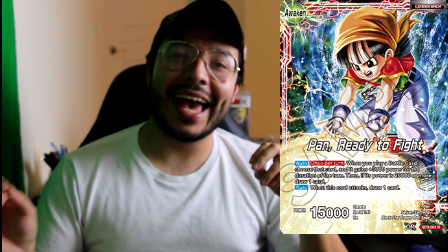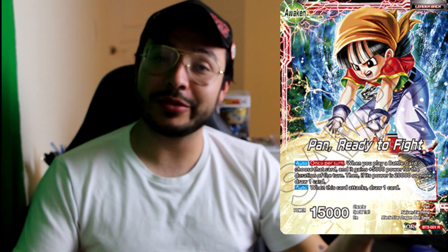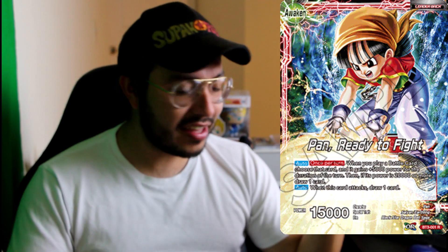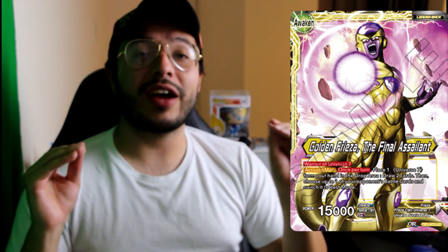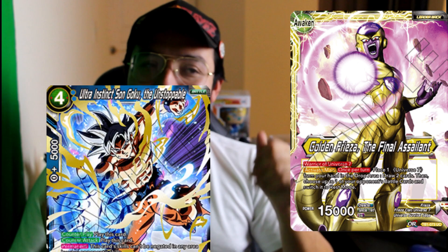The next red leader is Pan. Pan is such a powerful contender as well. These two red leaders are very versatile in this format because they both have counter plays you can respond to. Baby has self-awakening, but Pan also has that 5k boost and draw. The other leader I really enjoyed and used to love is Universe 7 Frieza, because the new draft box has given this deck so much ammo — you can play some really nifty counter-play cards, especially the new Ultra Instinct Goku, which doesn't seem to be going down in price.